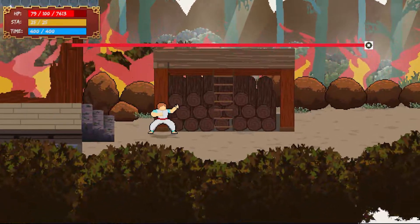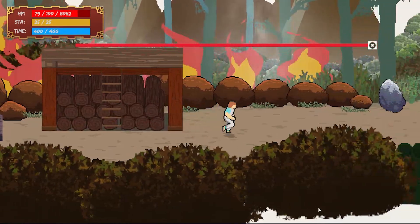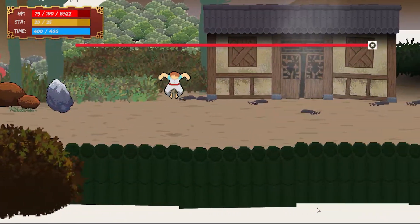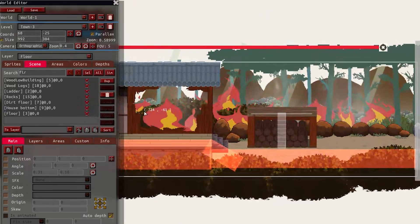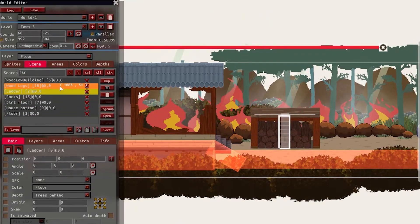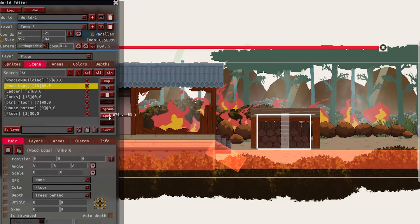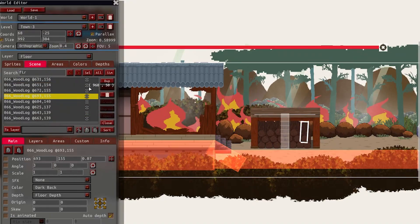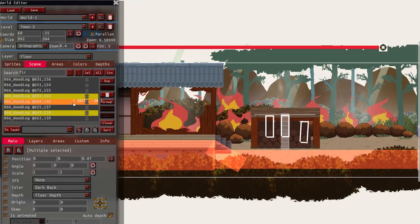I also added some new animations, like running and landing animations after jumping. The other major improvement was the ability to group sprites. With that I can easily organize my scene, making it a lot easier to edit, copy and paste sprites all around the game. Once a group of items is created, I can open the group and add or remove sprites, and a group can have subgroups too. So organization is quite fast this way — with all of this, the week went by.